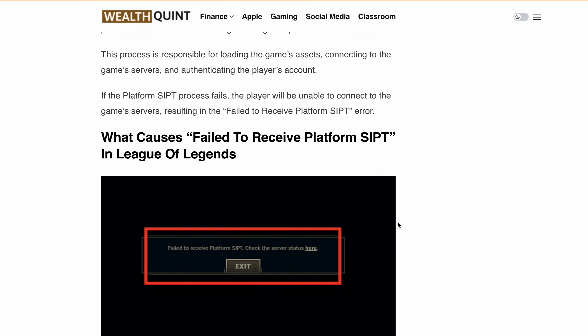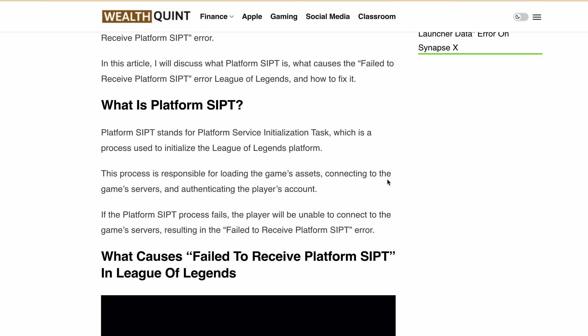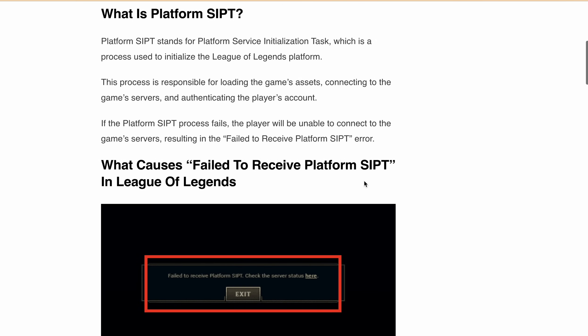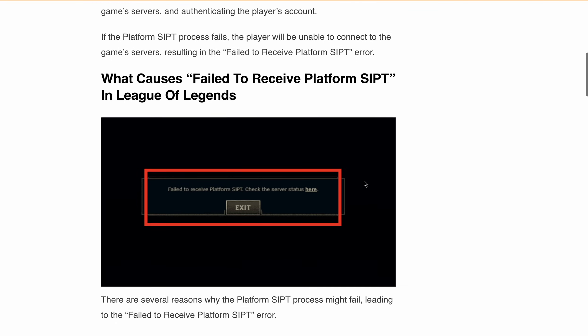First, let's talk about what platform SIPT is. Platform SIPT stands for Platform Service Initialization Task, which is a process used to initialize the League of Legends platform. This process is responsible for loading the game assets, connecting to the game server, and authenticating the player's account. If the platform SIPT process fails, the player will be unable to connect to the game server, resulting in the 'failed to receive platform SIPT' error.